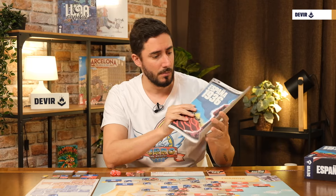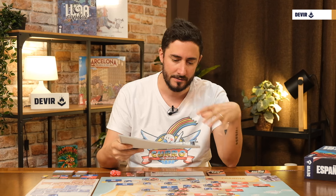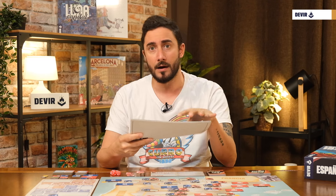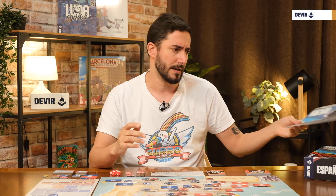The first thing you will find in the box is the rulebook. You have a thick rulebook because the game involves a lot of things and everything is explained here. It also includes some variants and the Armada expansion. Because everything is here, you have a thick rulebook, but you will see that the game is not as complicated as it seems.